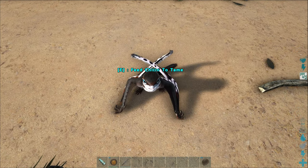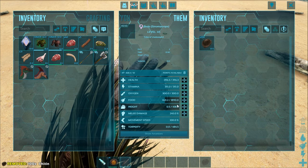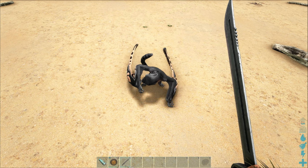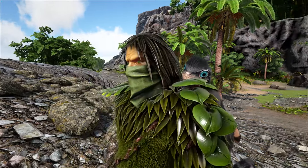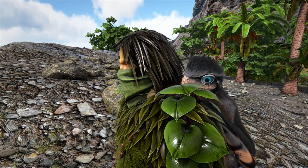They're weird little fellas! The Sinomacrops also feeds on Chitin when it is tamed, so simply put some Chitin in its inventory and you've got yourself a fed little monkey bird. To use a Sinomacrops, simply put it onto your back by pressing E when you're looking at it, and now you've got this cute little buddy sitting on your shoulder.